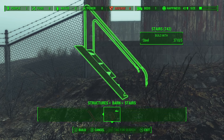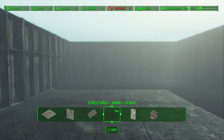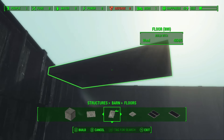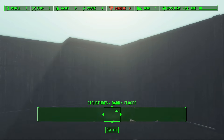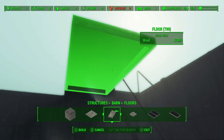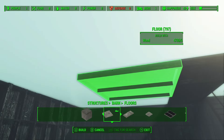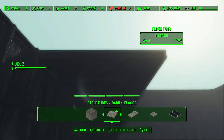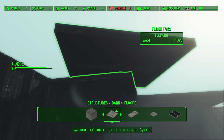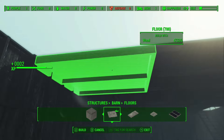You can just use stairs in order to get up there — just like that. This is a fairly big building, so we'll probably be able to build pretty well all the beds we're ever going to need inside this building. Then you can throw gun turrets on top. I like building with the barn pieces, actually — they have nice solid walls and use nothing but wood for most of the pieces. And wood tends to be one of the most plentiful and cheapest building materials.